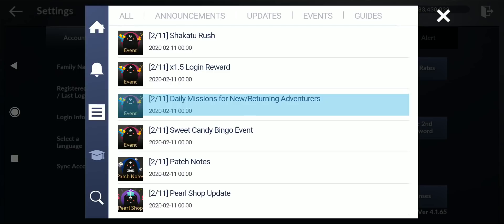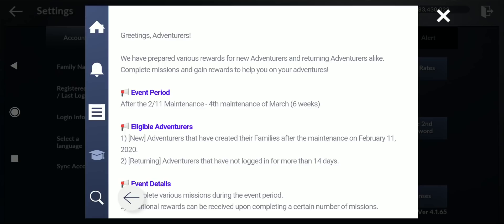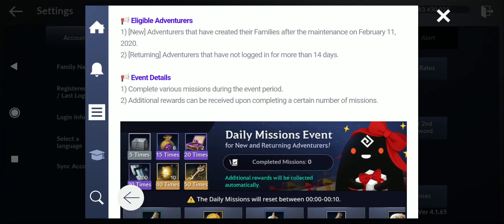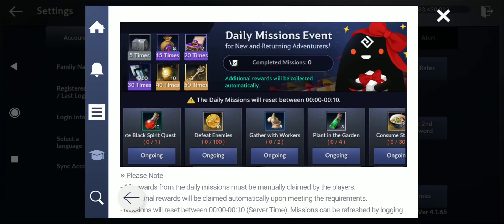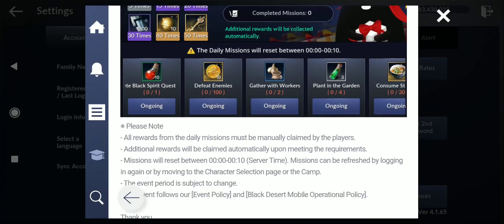They added daily missions for new and returning adventurers. The event lasts six weeks. Eligible players are: new adventurers who created families after the February 11, 2020 maintenance, or returning adventurers who had no login for more than 14 days. Complete various missions during the event period and additional rewards can be received upon completing a certain number of missions.